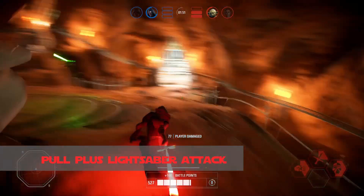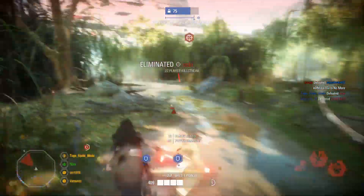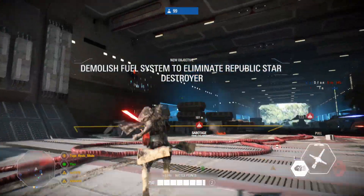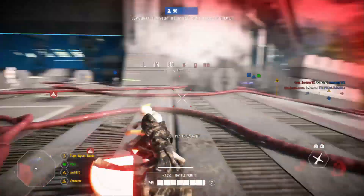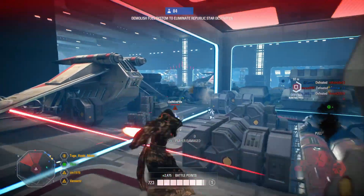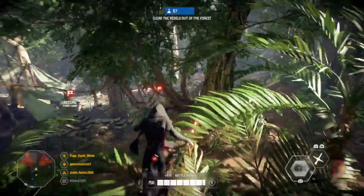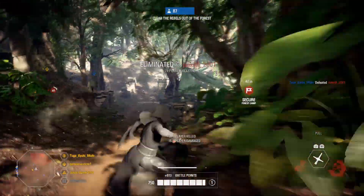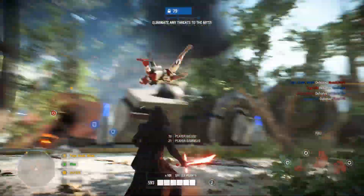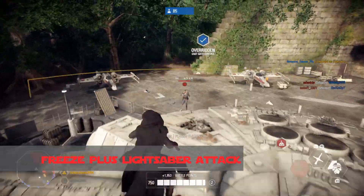Pull plus lightsaber attack: This is one of the best combos against all Battlefront classes and even aerials. You pull them in your direction and finish them off with one or two lightsaber attacks depending on the class. For classes with 150 HP — like assaults, officers, and specialists — the best way to use this is to jump after you pull them and hit them with a lightsaber attack in mid-air; they will die without having a chance to counter-attack. You can also jump and lightsaber attack reinforcements or heroes in mid-air, but they will survive and need to be attacked again.